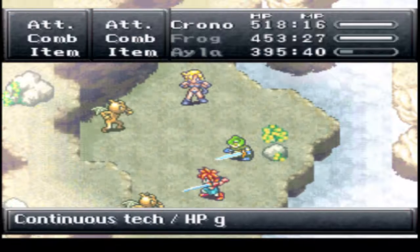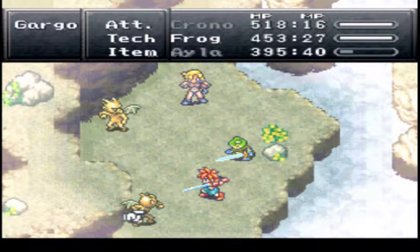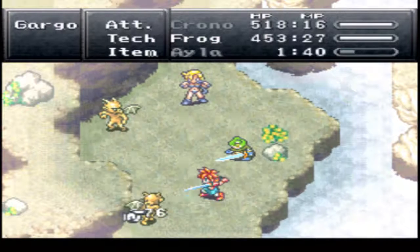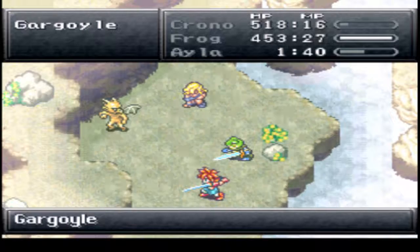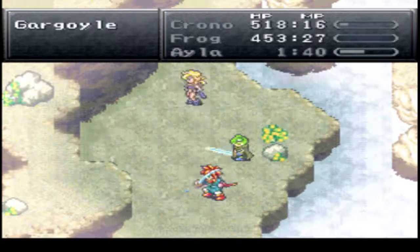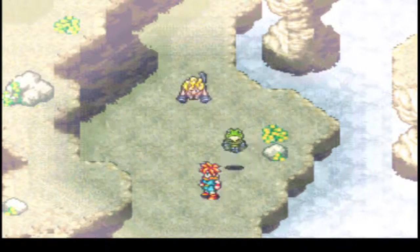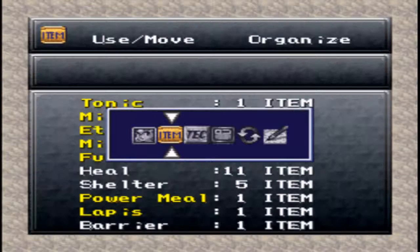We get a Big Hand. You gotta keep your pimp hands strong. What a jerk move. These things seriously die in one hit. So they can get you down to one HP and then you can kill them in one hit, so I guess it kind of works out.